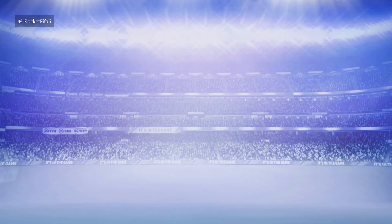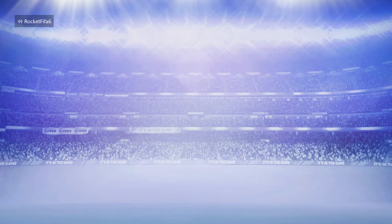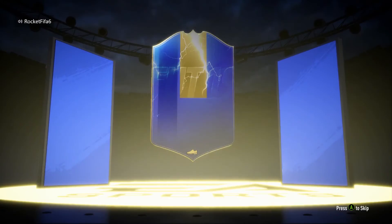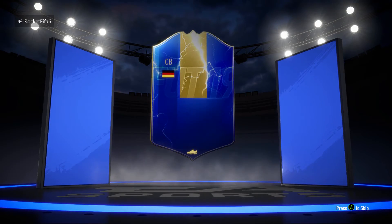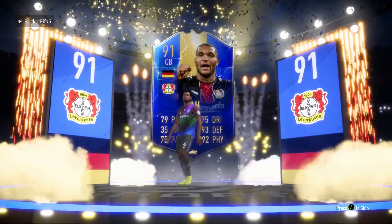Jonathan Tarr is in the club — welcome! He's going to go into my team. I packed Philip Costage — if you watched my previous video you'll know about him. Jonathan Tarr, nice 91-rated Team of the Season card.